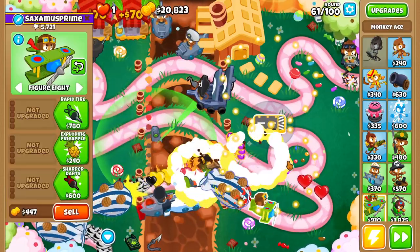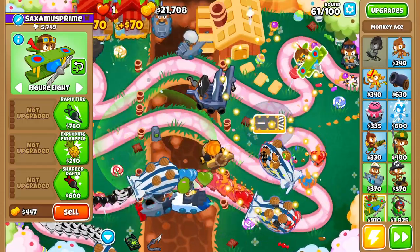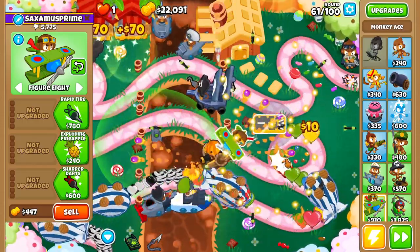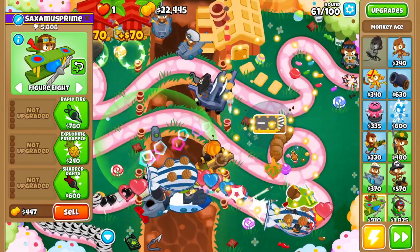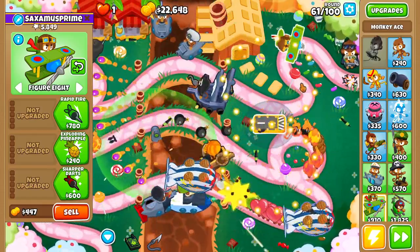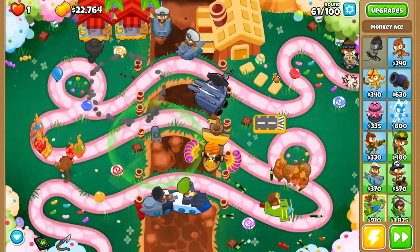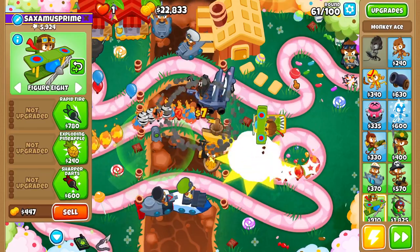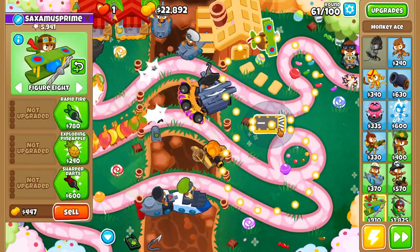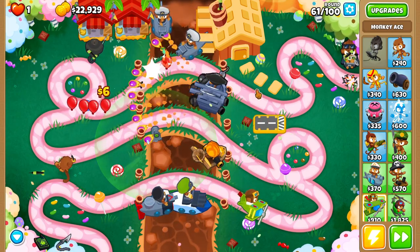Next up, the monkey ace and heli pilot combo: all aces and heli pilots get plus one pierce per shot, which is a pretty big deal, especially for monkey aces since they shoot out a lot of darts. An extra pierce is a big deal when you're maxing out your popping power, though that's not always the case.